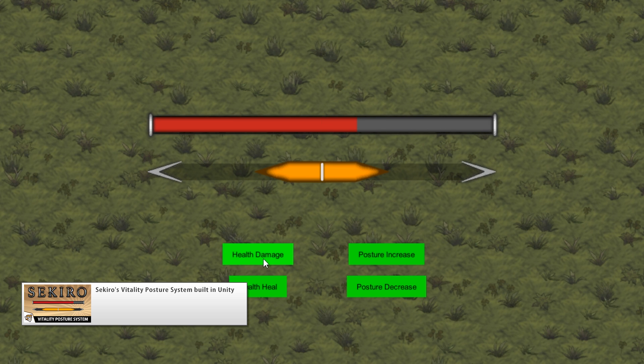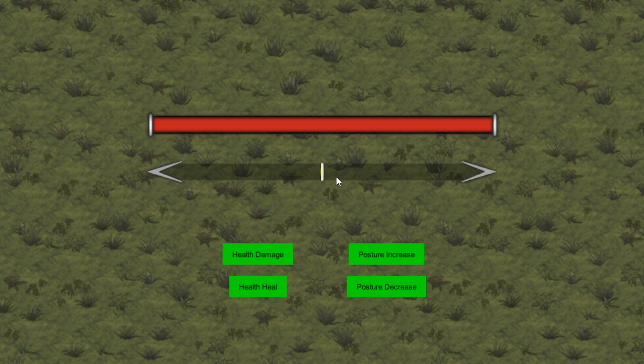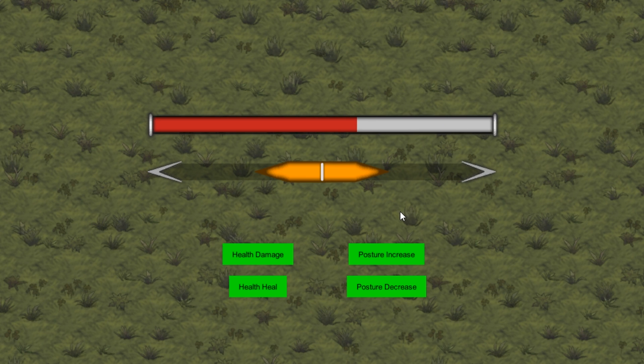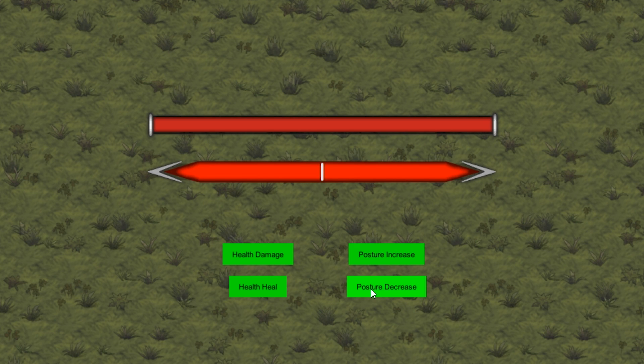Then you have the posture bar, which increases as the player parries whilst changing color as it gets full. When it gets completely full, the posture has been broken and a nice glow sprite shows up to indicate that. It's a very interesting system with the two bars working together, and the code is also written in a very clean way by keeping the logic and the visual separate.